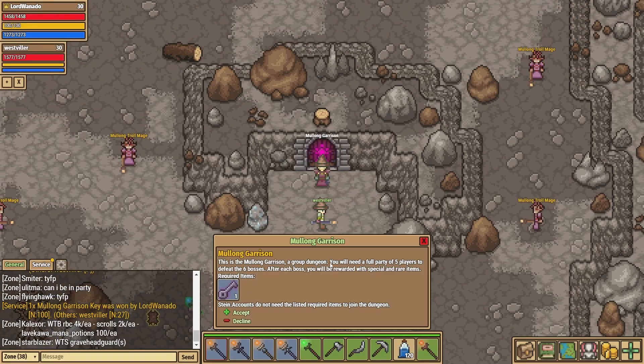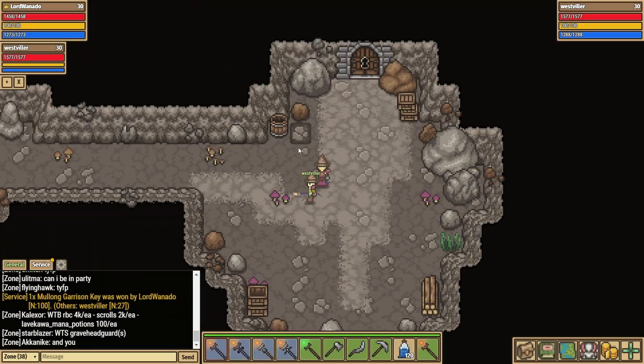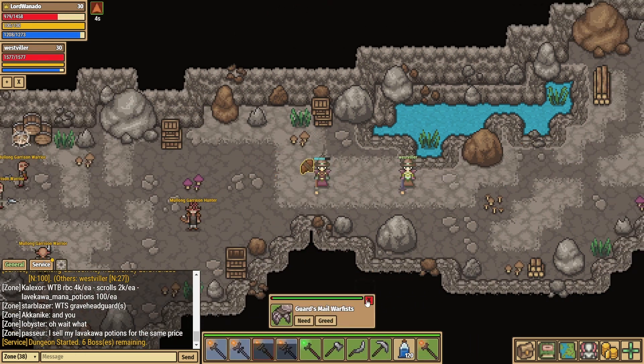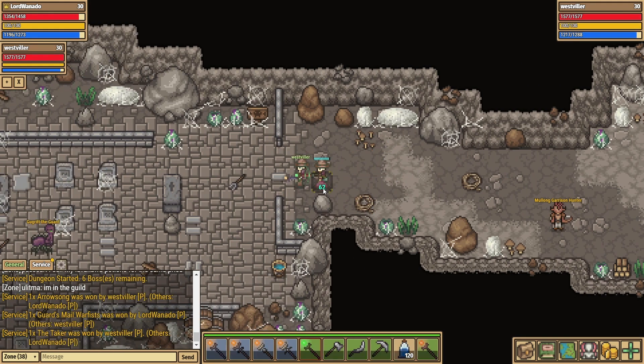Hello and welcome back, this is of course Wannadoo with another episode of our Steinworld Let's Play. We're up to episode 27 and you will see that we are not in the level 30 area today. We're taking a bit of an interlude from our level 30 activities and responsibilities and we're going to be running around the level 20 area in Moulin Garrison.